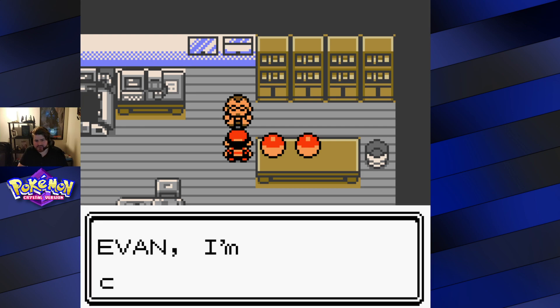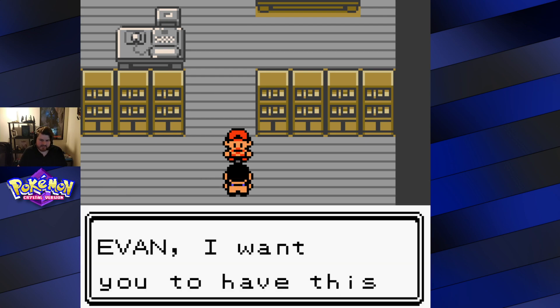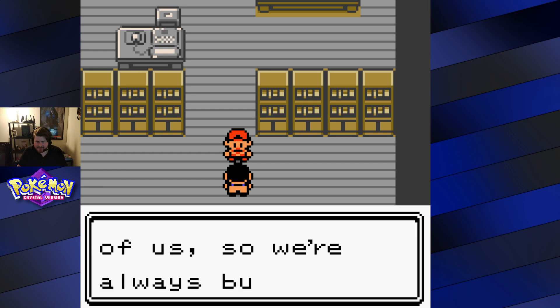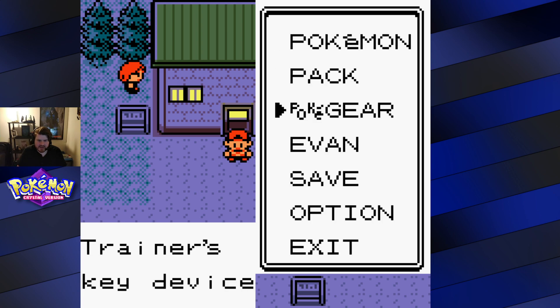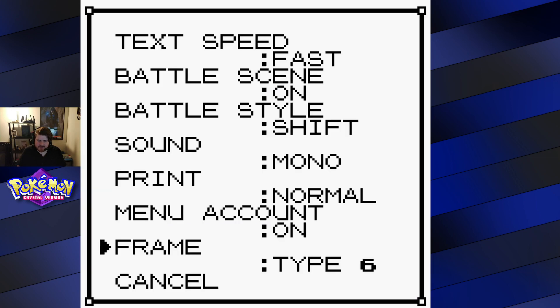All right, Professor, I think we've heard enough from you. In HeartGold and SoulSilver, the remakes, they actually gave these guys names, but in this one they're just 'Professor Elm's Aide.' What I want to do now — what's gonna bother me — is I want to have the text speed set to Fast. I'm gonna change the frame because I have the one that I use all the time when I'm playing in here.